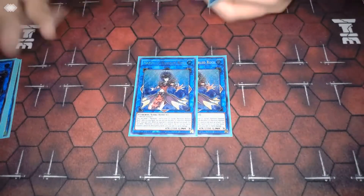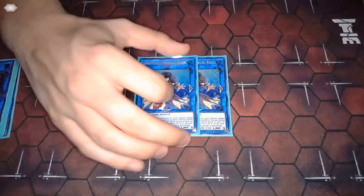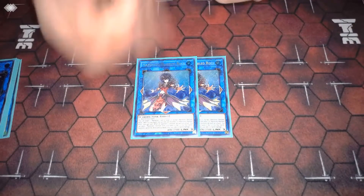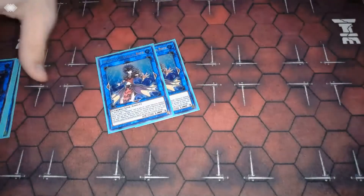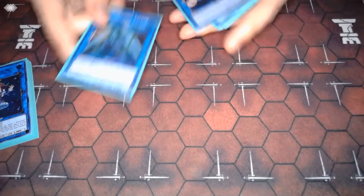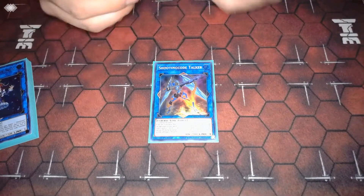Marbled Rock gets you an add of any Marincess card from grave once per turn — I really love adding Wave back with it. This is essentially like your Sunlight Wolf: once you get a Wave in rotation, you're negating your opponent every turn and getting that negation back every turn. She also has battle protection which can come up in niche situations. She's one of my favorites.